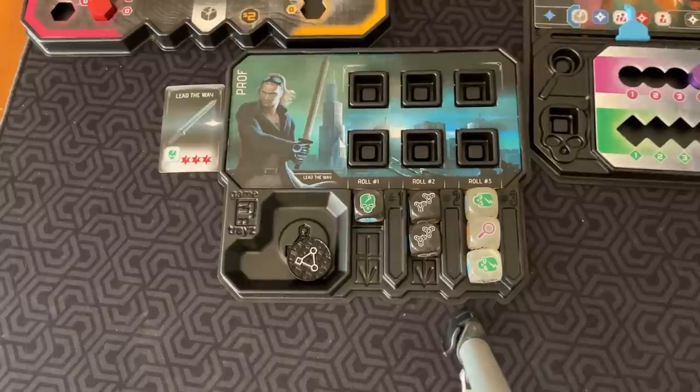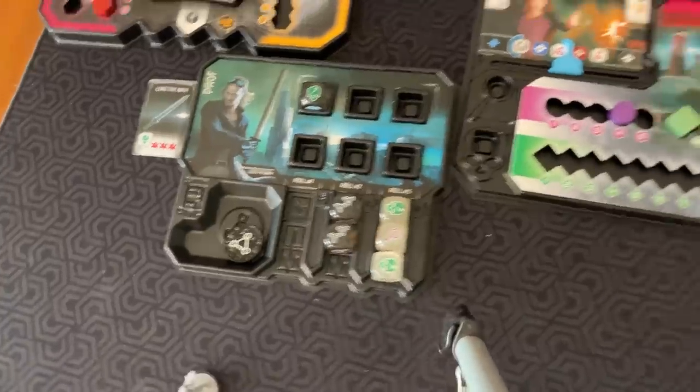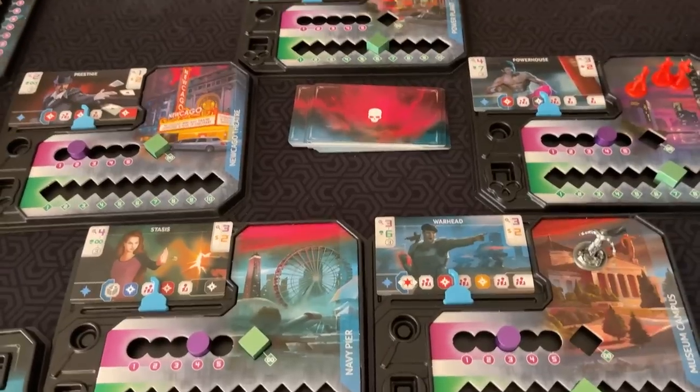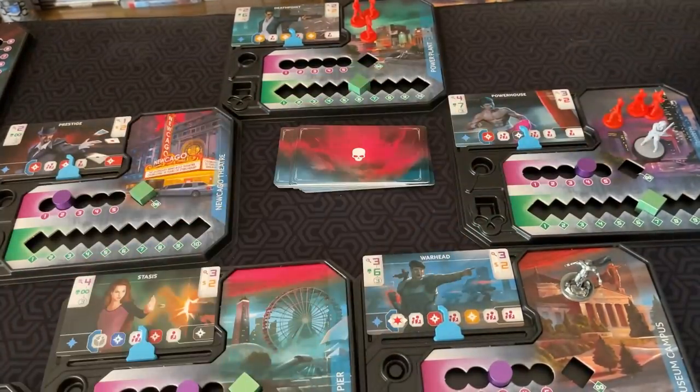First off, you can use any die to move. If I put a die here, I can move from one city district to any city district — they don't need to be adjacent. So if I was here, I could go over there.